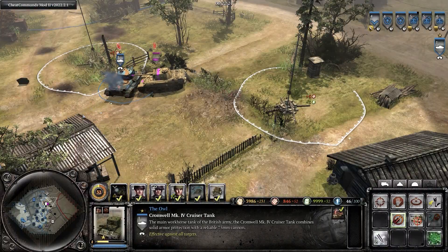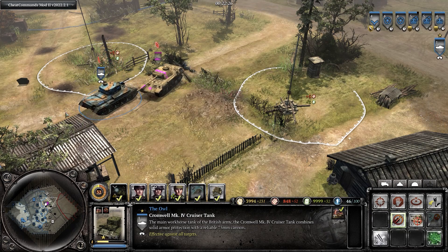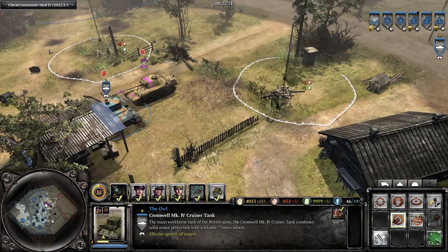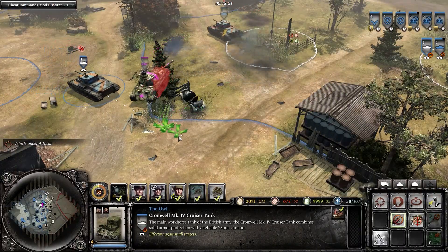For enemy vehicles, having your tank stand still makes it impossible to pass through. Tanks on the move can be phased through, however.